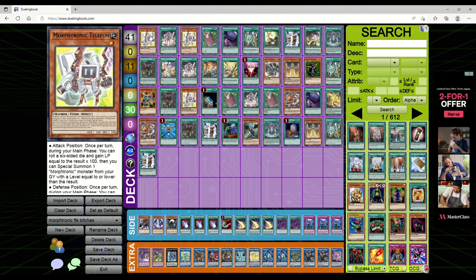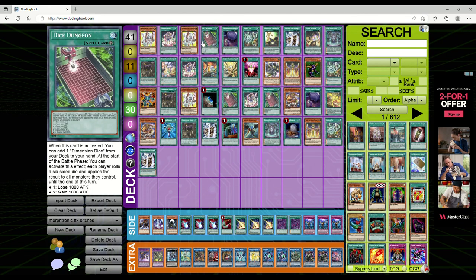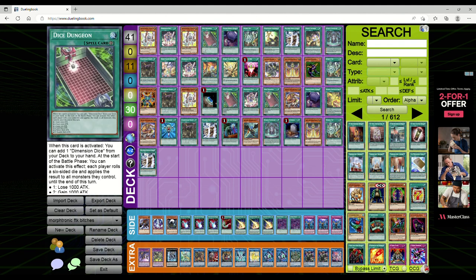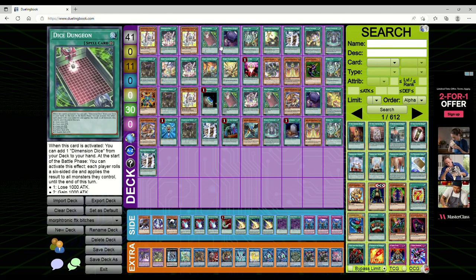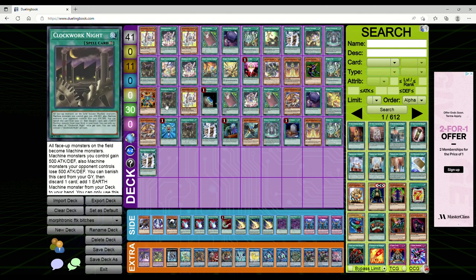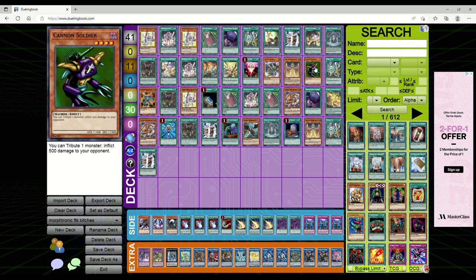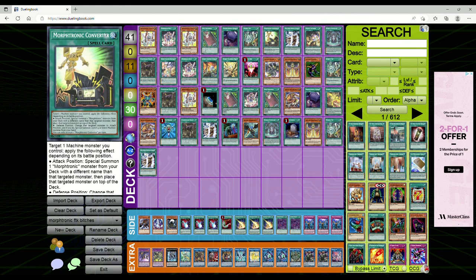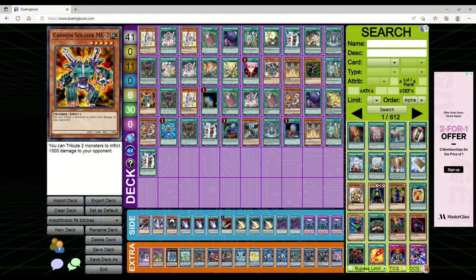Let's randomize some hands. This starting hand already looks disgusting. You normal summon Telephon, activate Dice Dungeon to get a Dimension Dice, activate Dimension Dice to tribute Telephon and special summon a second Telephon from deck, then activate the second Dimension Dice to tribute the second and summon the third from hand. All you need now is a way to get to Cannon Soldier — you still have Foolish Burial. Dump Clockwork Night to add an Earth Machine... oh it's a Dark one, so not ideal. Maybe dump a Runic spell, or dump Mortronic Converter, then use Clockwork Night's effect to search MK2.